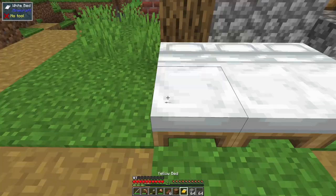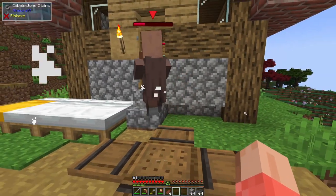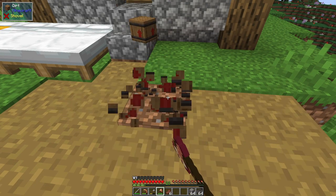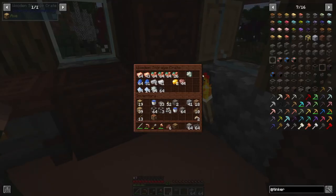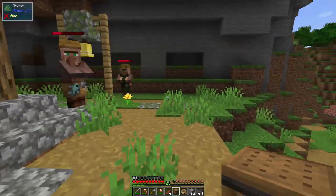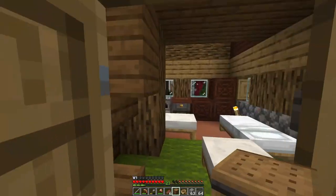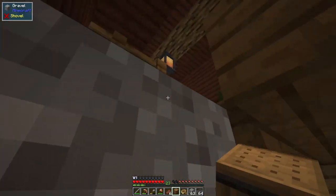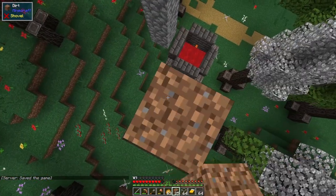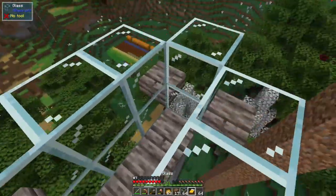We ran into a slight problem — turns out there are only two villagers left in here. I've got to set that guy free. We'd actually have to breed them since we need three and only have two. Never mind — these guys were just hiding. Oh my goodness, they're the two from the house. So I decided the faster method would be to just go find another village and capture those villagers, and that's what I did.